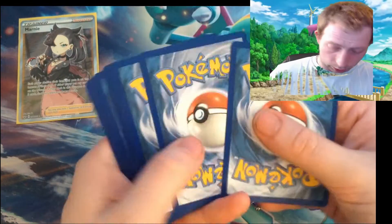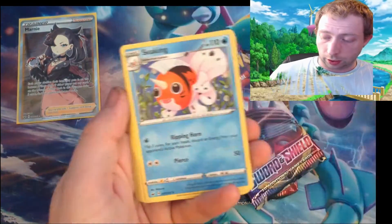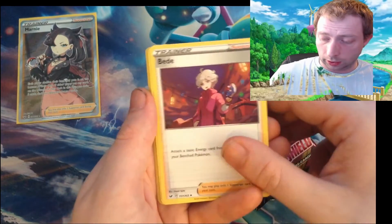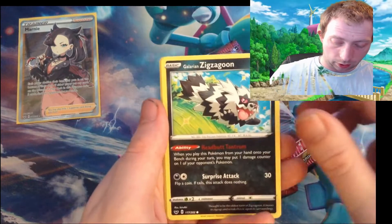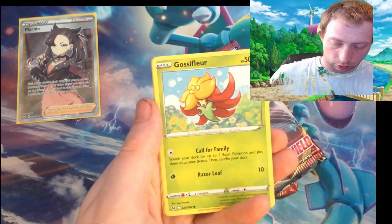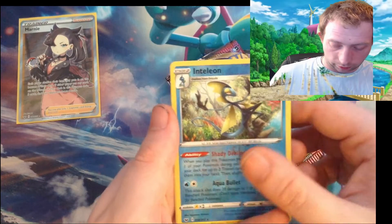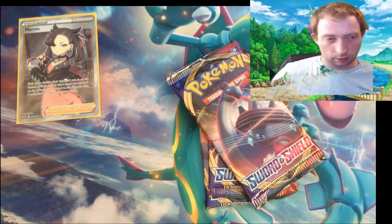Last few packs — hopefully we hit some V's. Green — one, two, three, four. Electric energy, Seaking, Ordinary Rod, Ginger, Krabby, Galarian Zigzagoon, Gossifleur, Silicobra, Inteleon reverse and Poltergeist. Poltergeist — not bad, not bad.